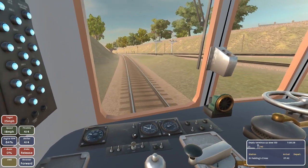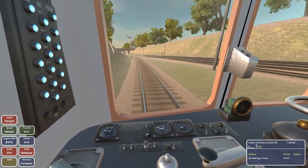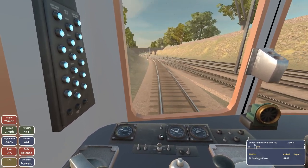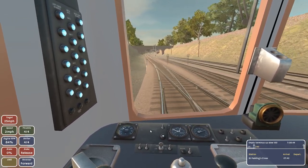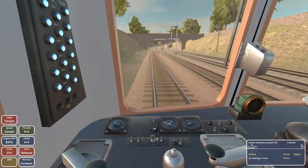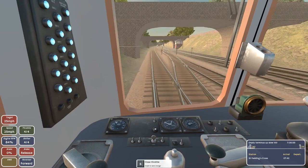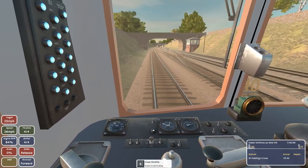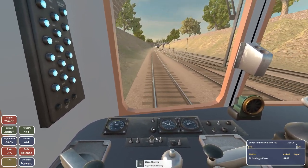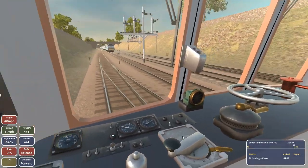Open the throttle again - we need to pick up speed. We do not want to be late. We have to be at St. Paddington's Crossing at 7:42 and it's currently 7:30. As soon as we get past this swervy crossing section I believe the speed limit goes up to 40. And look, we're about to pass another train - there are AI trains running around the game, which is cool.